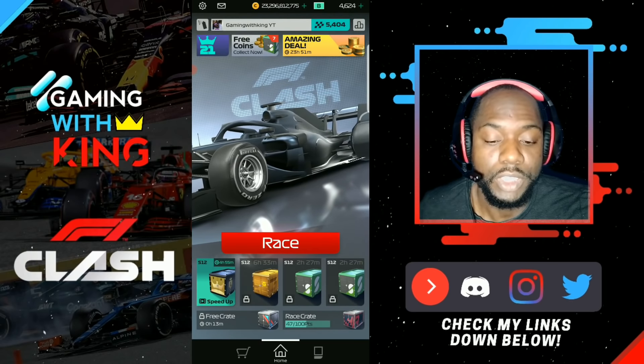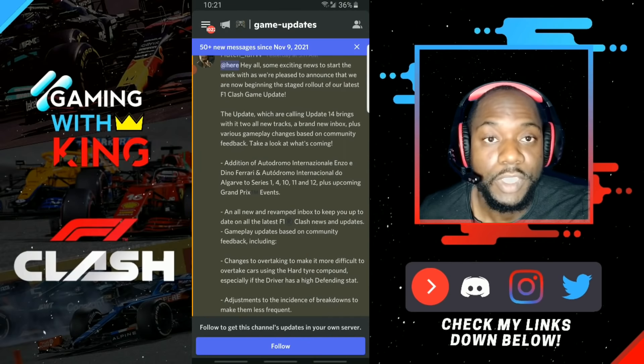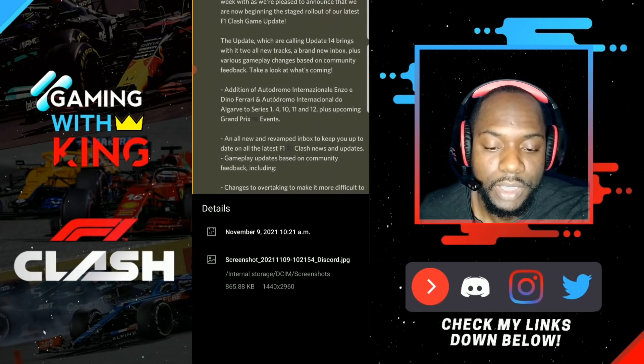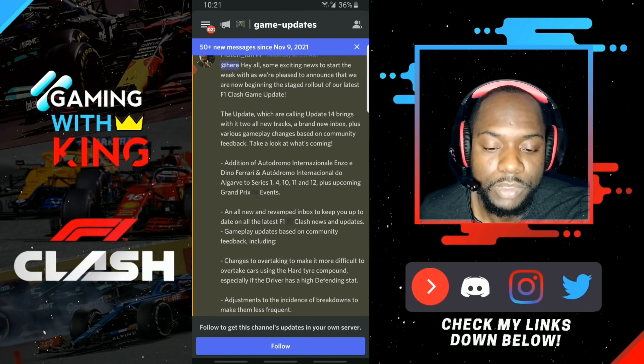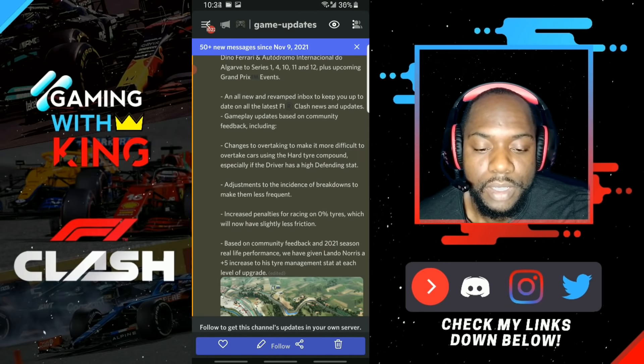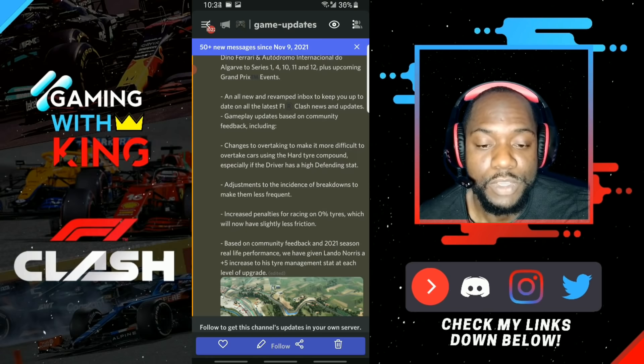Let me pull up the release notes real quick. Here are the release notes for the update: we got two new tracks, an all-new inbox, changes to overtaking when it comes to hard tires and soft tires, breakdown is less frequent, increased penalty for zero tires, and a 5% buff for Lando Norris. All right, so that was all we got.